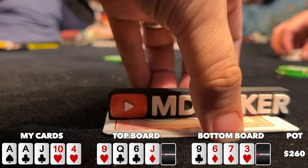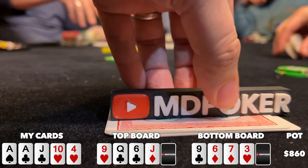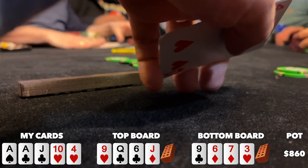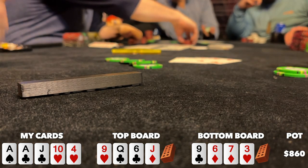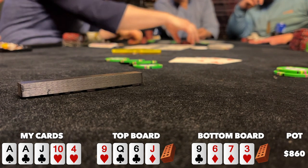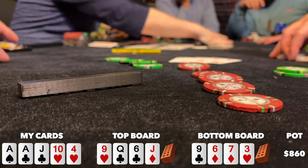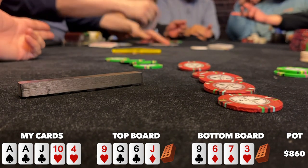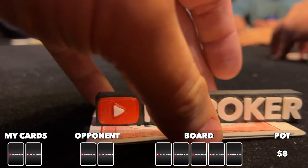Taking all this into account, I decide to go all-in for around 300 bucks and the button snap calls. Can I hit my straight or flush? Nope — both rivers come bricks. My opponent announces ace-deuce for the nut low, so they take half the pot. I'm freaking out I might get scooped by some kind of two pair, but my pair of aces is best — phew. We chop. Interesting that the button raised the flop with only a nut low draw — it was dicey, but ultimately I think I had to gamble it up against this player.